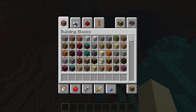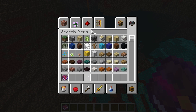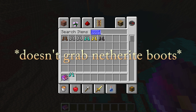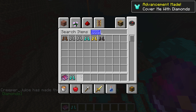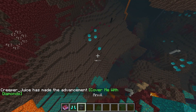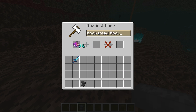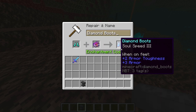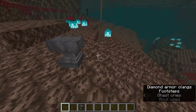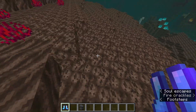We're gonna start off with a new enchantment, it's called Soul Speed. So this gives you speed on Soul Sand and it's for your boots. It's kind of like Depth Strider, where you can swim faster in the water, but this is for Soul Sand. So let's get our anvil out and make some of these. You can see that it's actually quite fast — we're actually a good speed on Soul Sand.